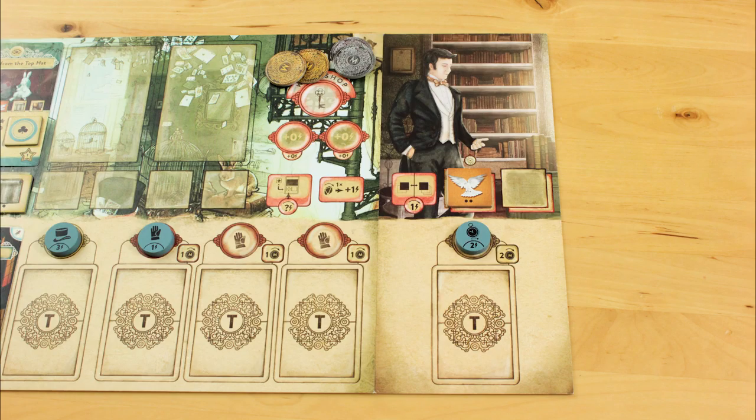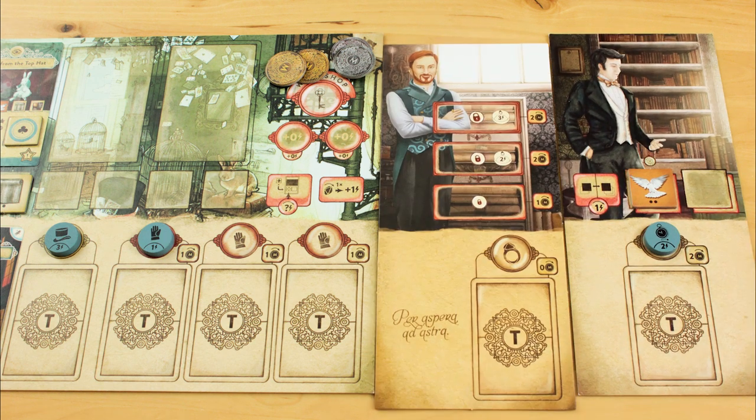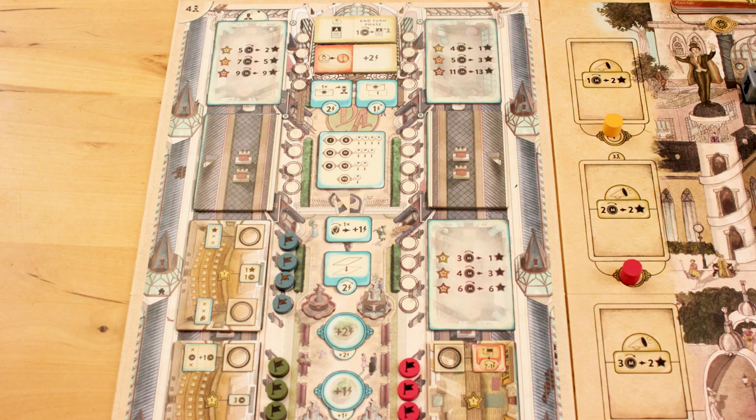Dalgard's Academy adds a new worker type to the game: the protégé. In addition to their chosen specialist, everyone begins the game with a protégé board and a matching double-sided character disc that starts with one action point. The protégé is customizable and upgradable. In the academy, you can spend two action points to help your protégé learn one of dirty old Dalgard's closely guarded secrets.